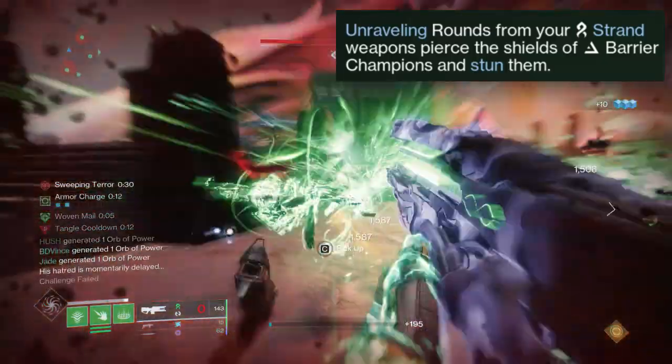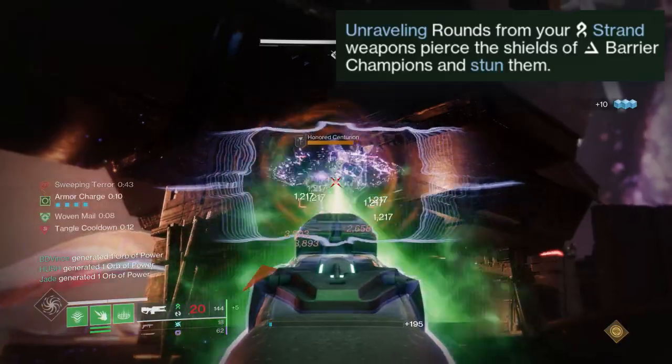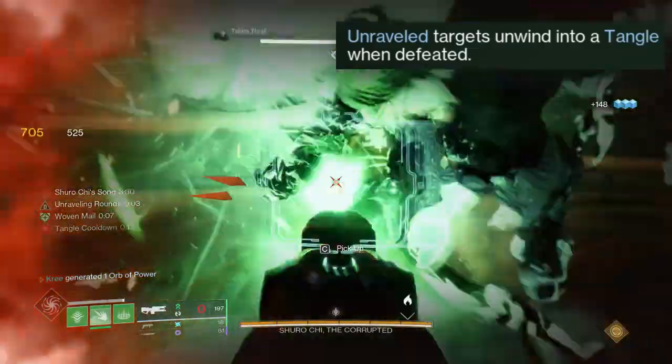When you have Unraveling rounds progged for any of your strand weapons, you can pierce barrier champion's shields, giving you some anti-champion capabilities. And then Unravel targets, when they are defeated, spawn a tangle.